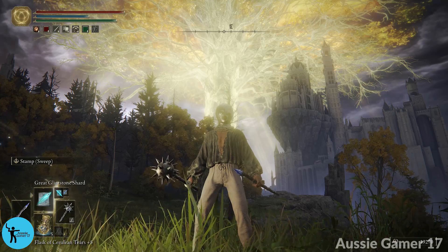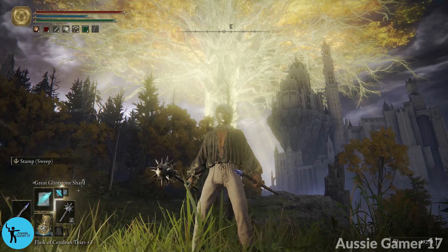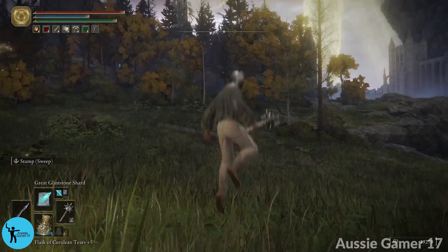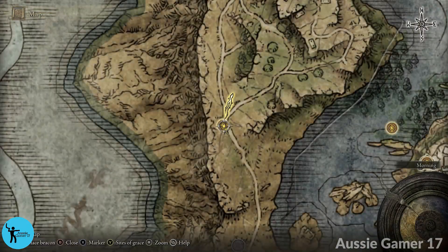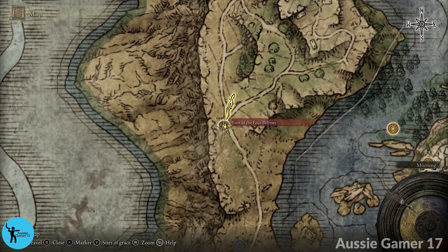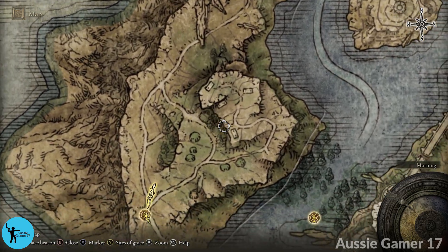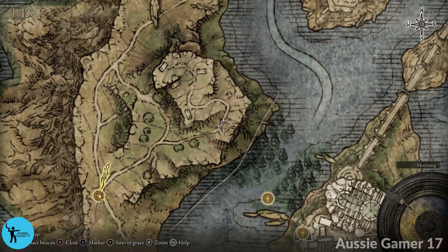This is AussieGamer17 and welcome to Part 41 of my 100% walkthrough for Elden Ring. We left things here at the point of grace, the Foot of the Four Belfries. We're going to quickly head up and check out the Four Belfries and I'll explain a little bit about them when we get there.